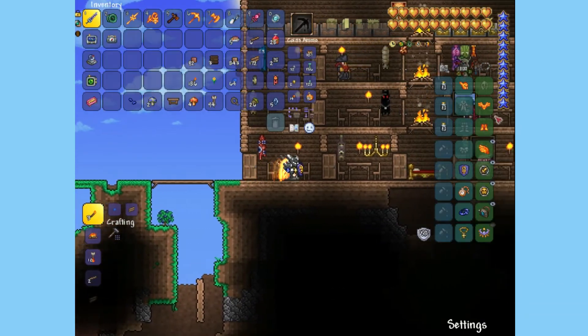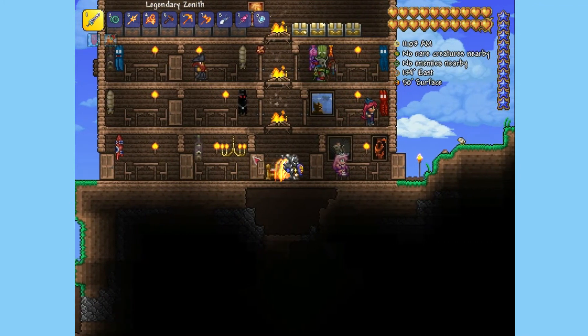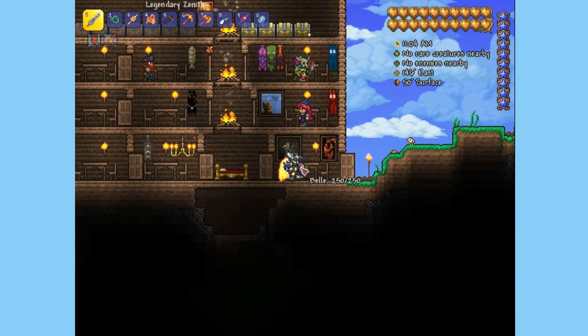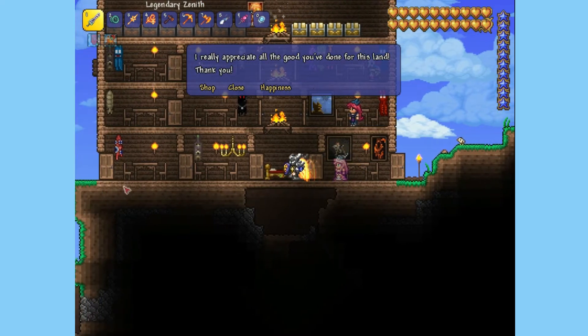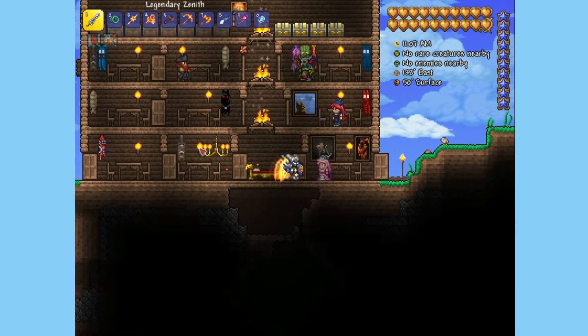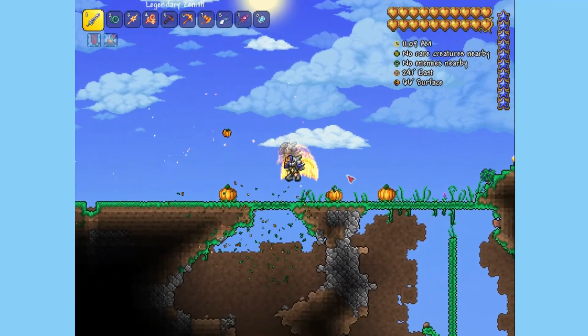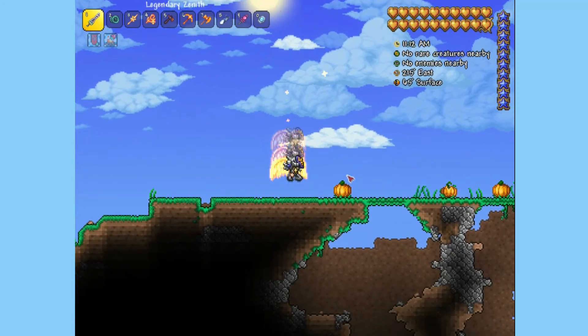If you have all the NPCs and one empty house space, she'll move right in. You don't have to make any special house for her or anything fancy — even though she likes that — all you need is a basic house like this. This was a really quick video, but I hope you enjoyed it and I'll see you in the next one!